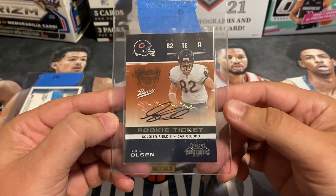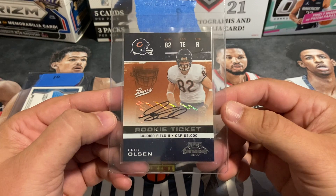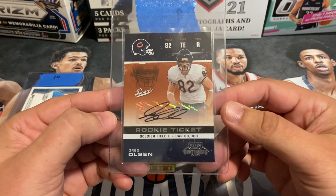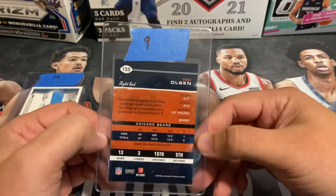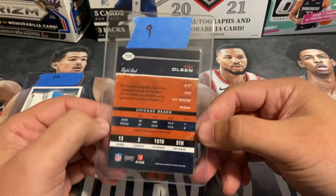Next up is Greg Olsen — had a good NFL career with Chicago as a tight end. We've got the rookie ticket sticker auto, pretty great condition. Pre-graded this as a nine.